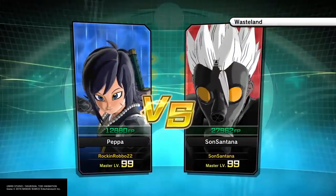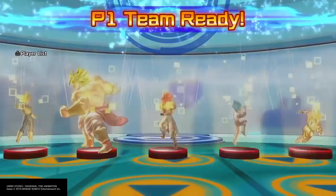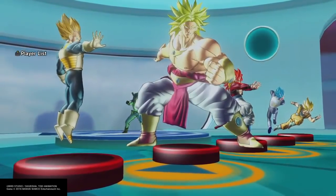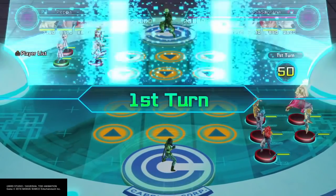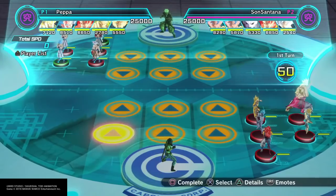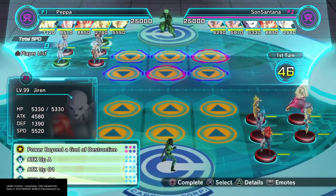Hey guys, Rock'n'Rombo back with some more Dragon Ball Xenoverse 2 Hero Coliseum, this time doing my Master HP 50% team, which proves surprisingly effective in the games I've used it in. We've got the Intimidation Goku, which is what brought about the idea for this deck.